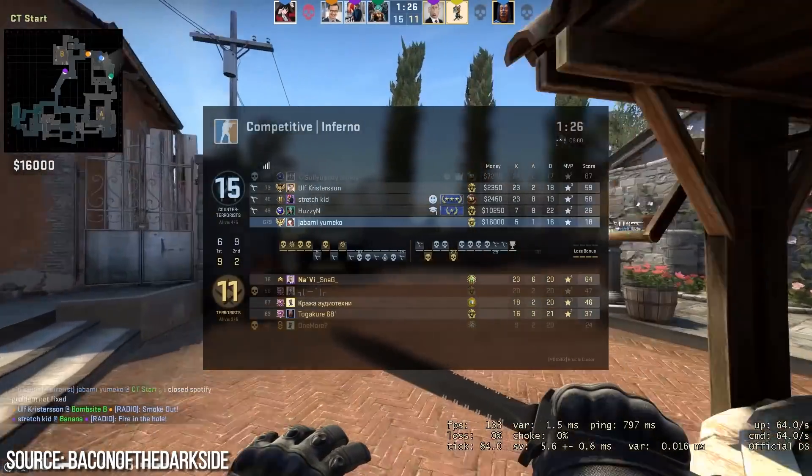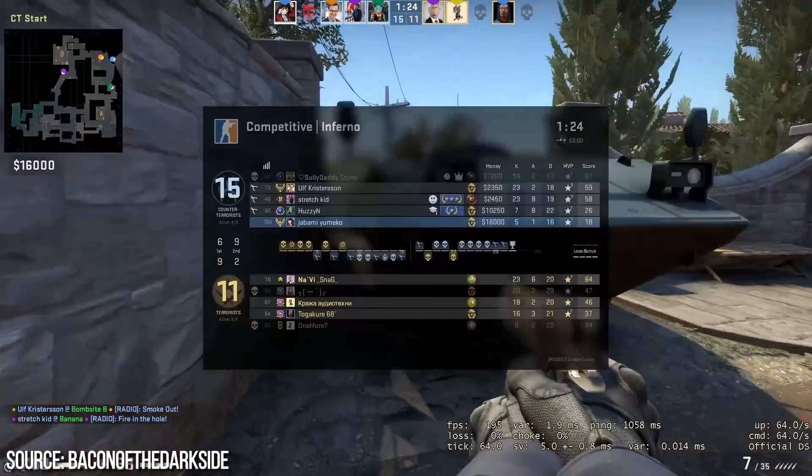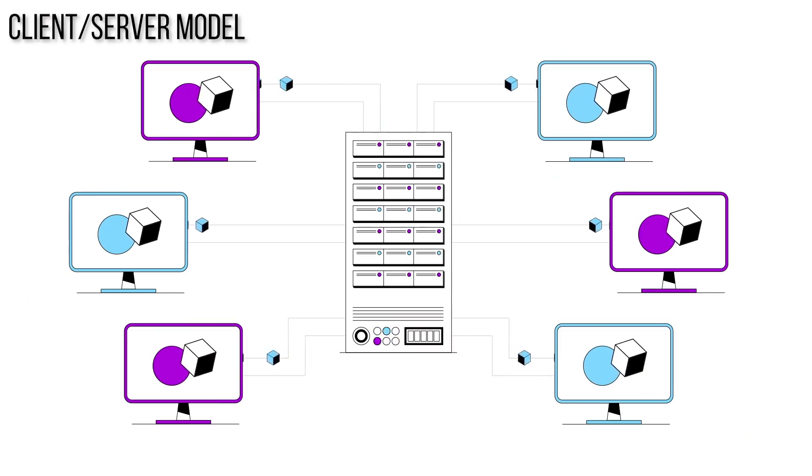So how come lag even exists in the first place? Why is it still a problem when today's computers are so powerful, broadband internet is everywhere, and game developers have had literally decades to tackle the problem? Well, from a developer's perspective, implementing even basic multiplayer is actually a seriously challenging undertaking. You need to take inputs from many different players simultaneously, beam that information to some kind of central server many times per second, and then reproduce the effects of those inputs on each and every player PC. The game state needs to be synchronized perfectly with the bare minimum of delay.